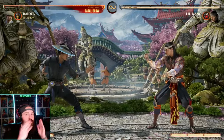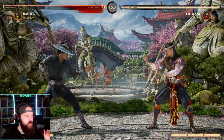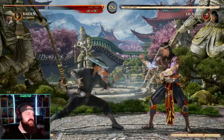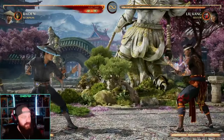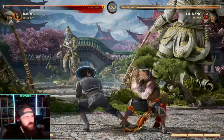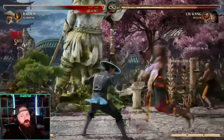Once you've found a character, the next thing you want to do is look for the character's overheads and lows because that's how you can open your opponent up for combos. For Raiden we have our overhead with our 4-3-4. If our opponent is crouch blocking and we throw in the overhead option, that's going to hit and now we can do our combo.